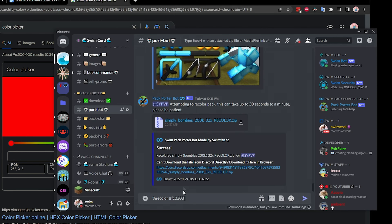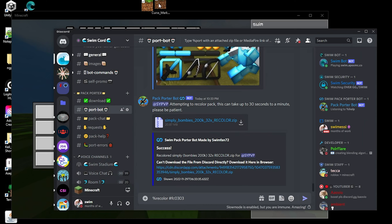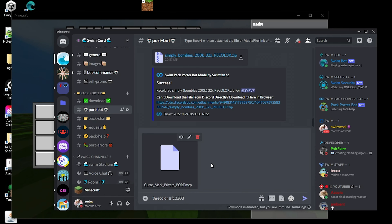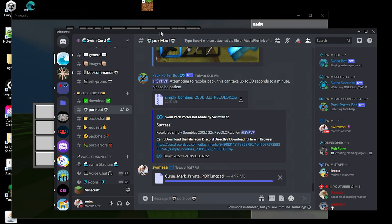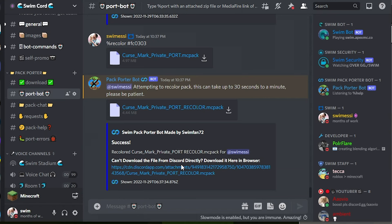Type percent sign, recolor, hex color, and then it can be mediafire, pvprp, direct file upload, whatever. The bot is gonna take our file and it's just gonna recolor it. Alright, there's our recolor.